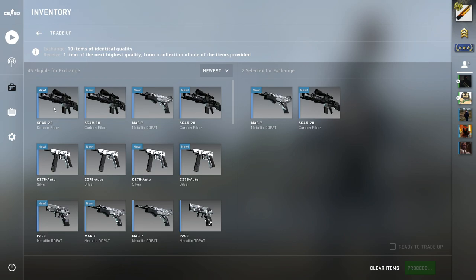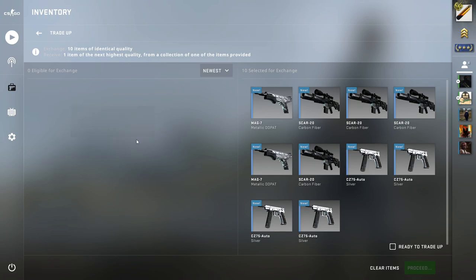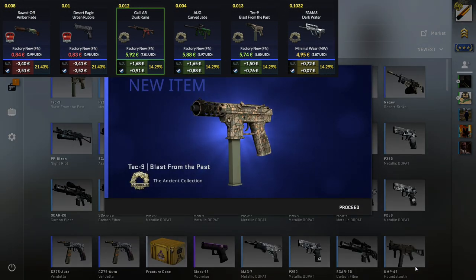So the next trade-up I went for was a low-float attempt for the Ancient Collection mil-specs. I used four CZ Silvers and six Train fillers. And I finally managed to hit a good one — the Tech-9 Blast from the Past with a .011 float.